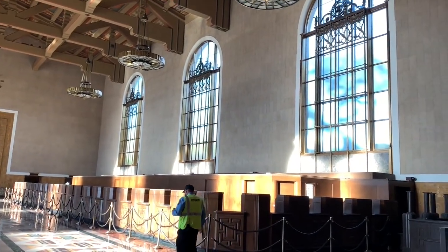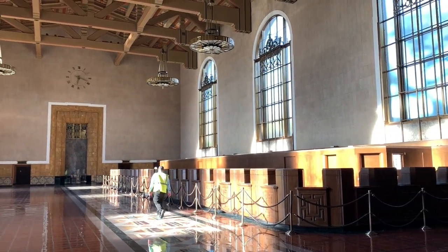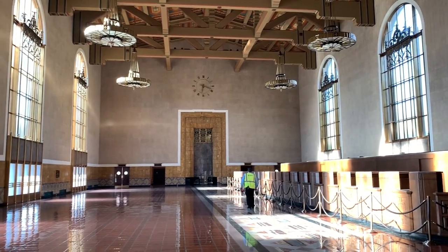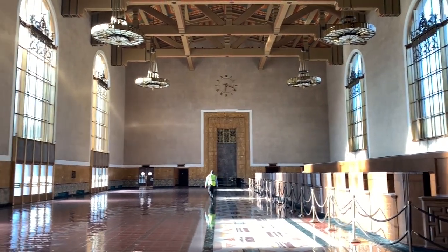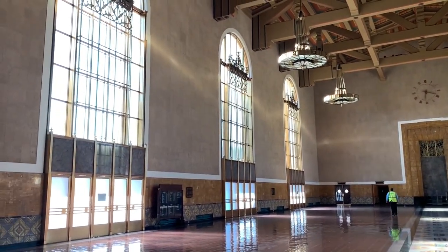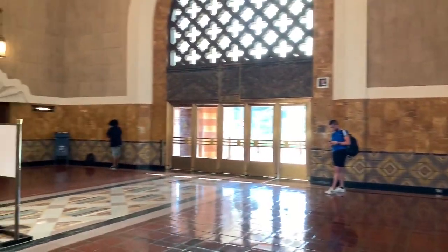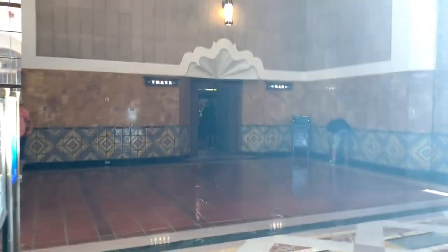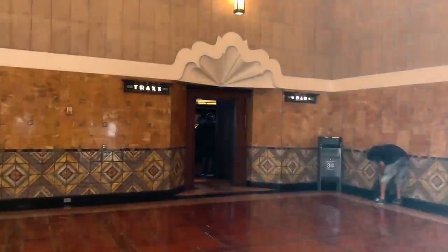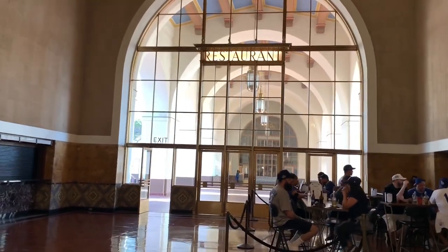Here's the ticketing area. Such a beautiful building, such a beautiful interior. Look how the sun just goes through the window. And as we turn around, we have this bar right here on this corner. Once you enter from the entrance, you have a restaurant over there.